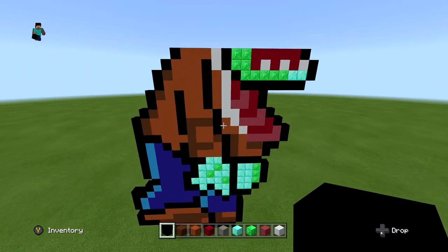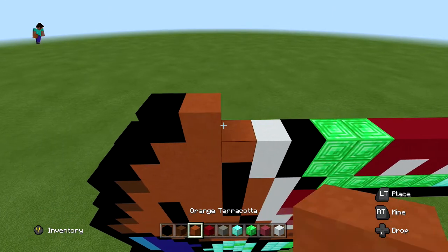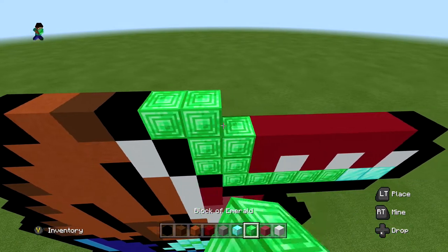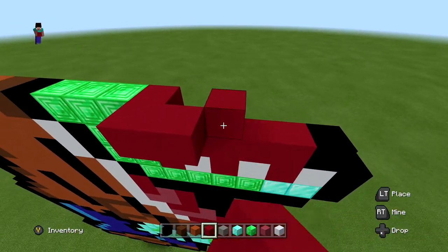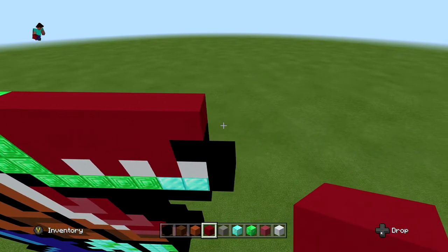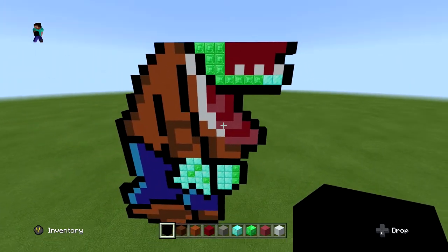For the next layer, start in one with one black, one orange terracotta, one brown, one black, three blocks of emerald, then six red, and finish with one black extending out one on the right side. It should look just like this.